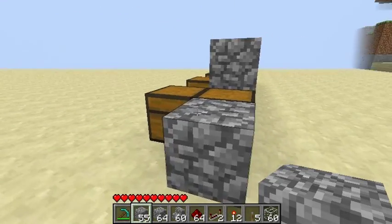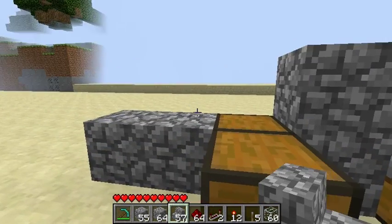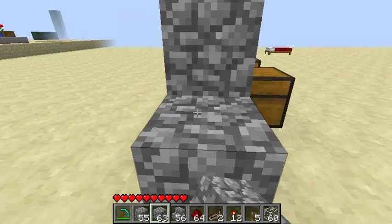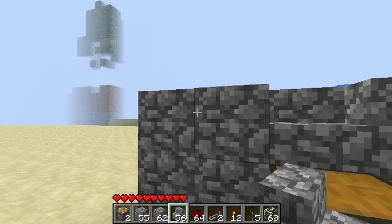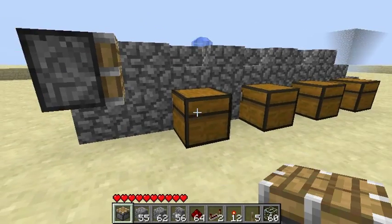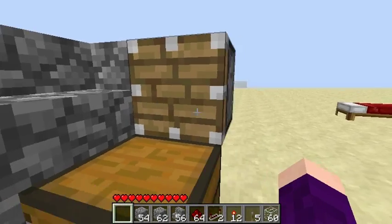Now that we have this, we're going to get our cobblestone steps and come behind and place them like so. As you can see, the chest is still open, and that is what we want. We're going to add cobblestone there as well. Now we need to get our pistons out. When you have a double chest over here, you want the piston to go one away from this chest. And over here, we want the piston to be exactly diagonal from the block, like so.